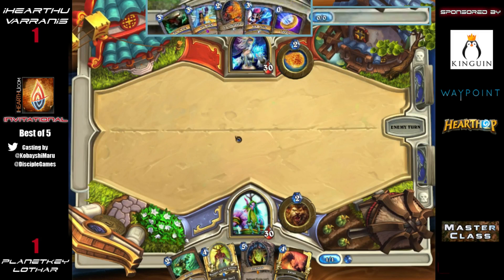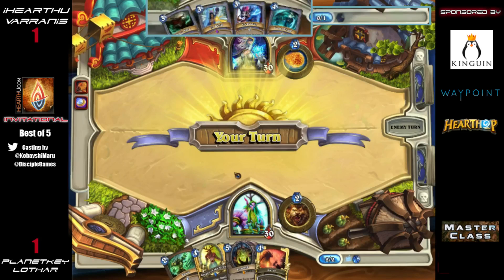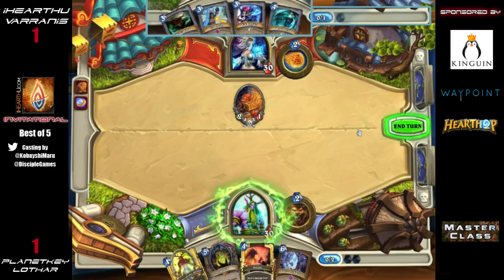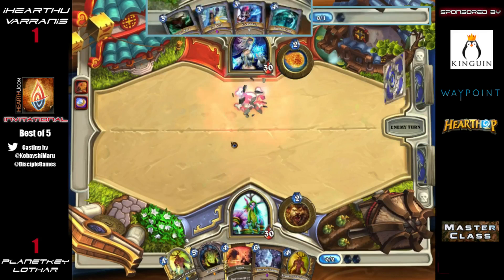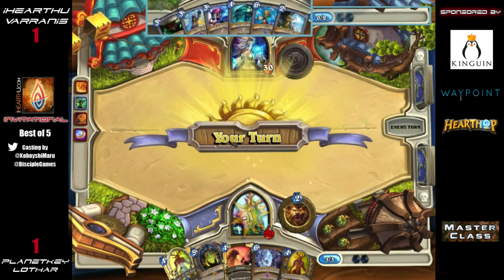I'm taking a look at Lothar's deck as the Loot Hoarder comes down for Varanus. We've got the double Shade, double Force of Nature, Savage Roar combo. There are two Haunted Creepers, and this Druid is also running a couple of Loot Hoarders of its own. The Loot Hoarder is something I haven't seen in too many Druid decks, and there are two Powers of the Wild too.